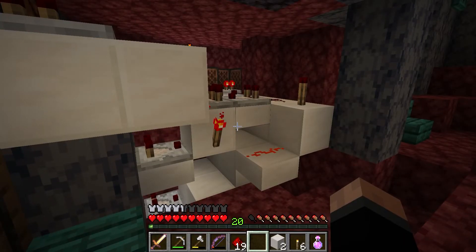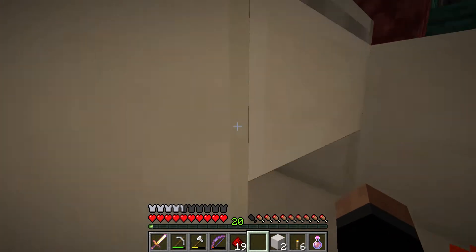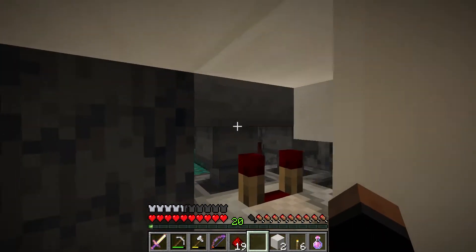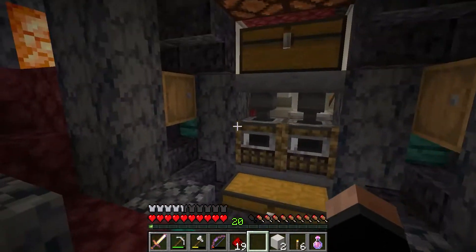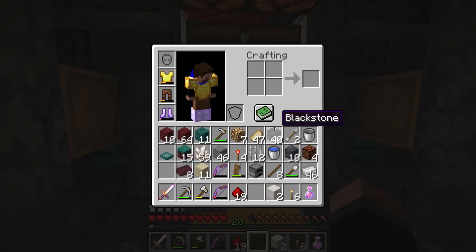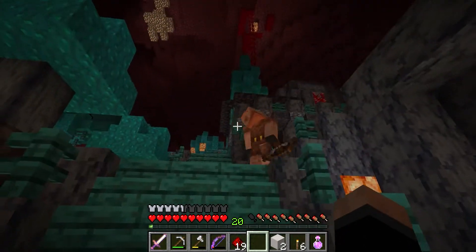I needed one more thing, so I just added another comparator right here, and this is just going to activate the redstone lamps as soon as an item passes through, that way you don't have to wait for the timer or for the item to smelt before this turns on. So that should work a little bit better — just the little things in life.